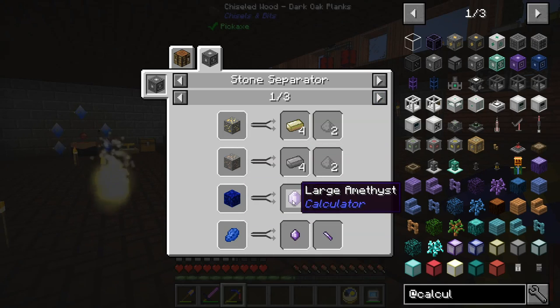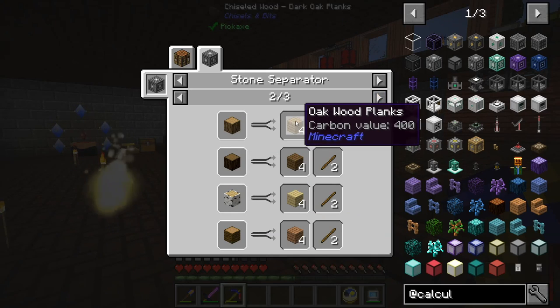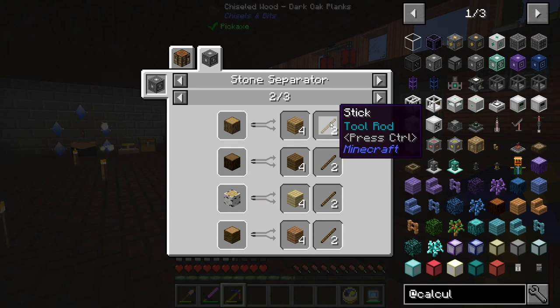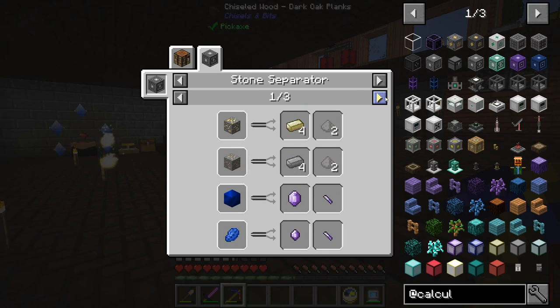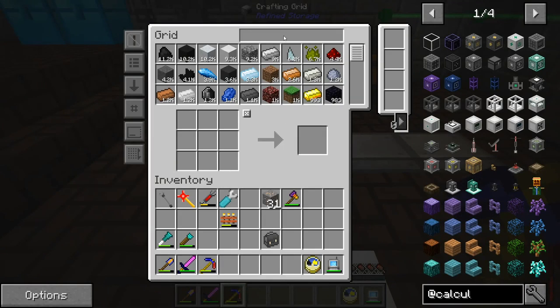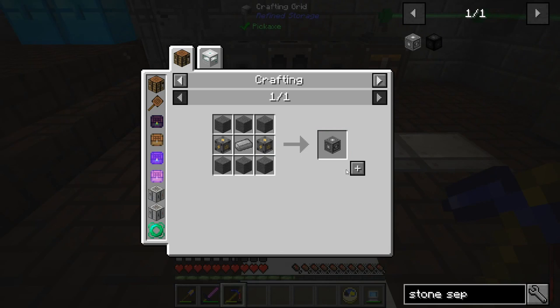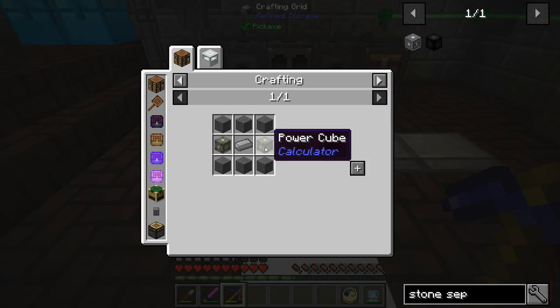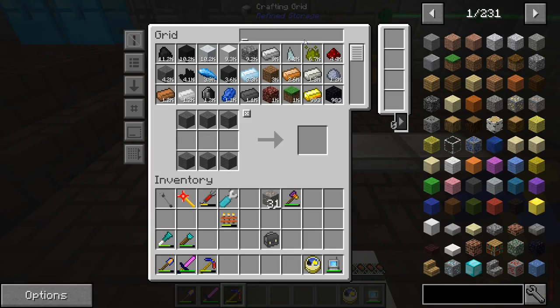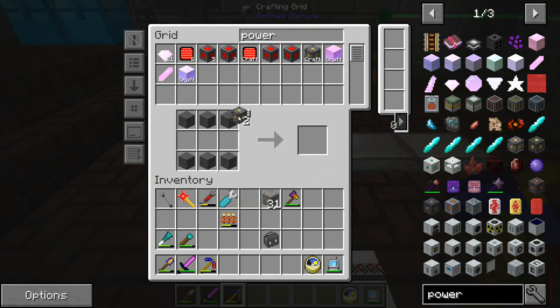It looks like lapis will give you amethyst, which is cool. It can actually give you a little bit more with the sticks on a lot of the wood — that's not terrible. I'd like to create one of these stone separators. It shouldn't be too bad; it's just a couple of power cubes. Looks like I need reinforced iron and power cubes times two. Let me get those crafted.